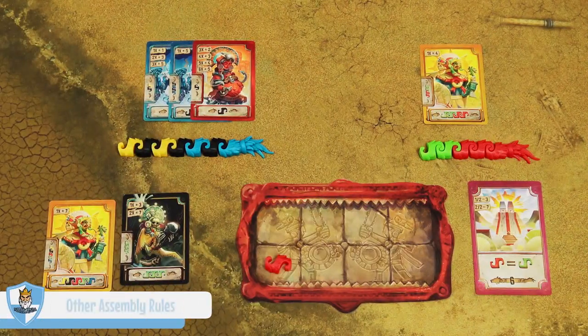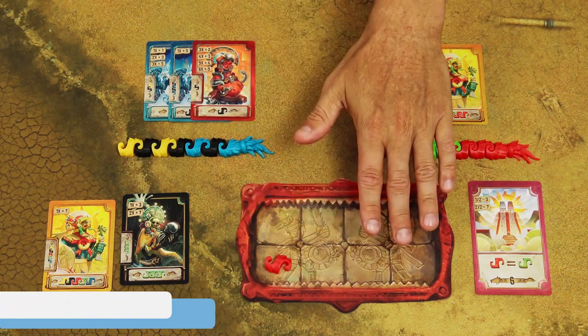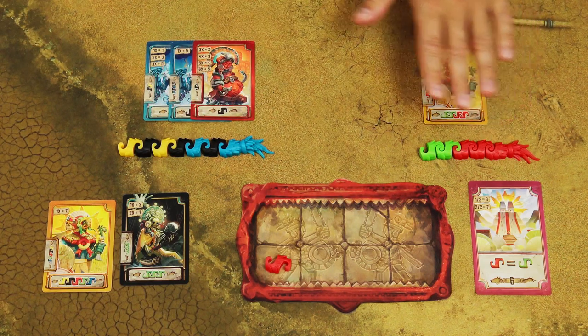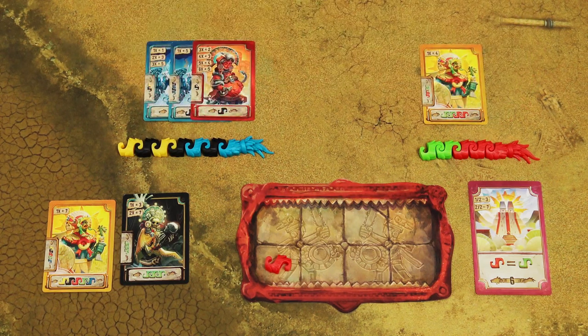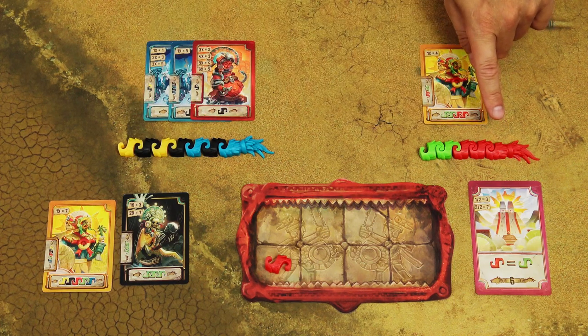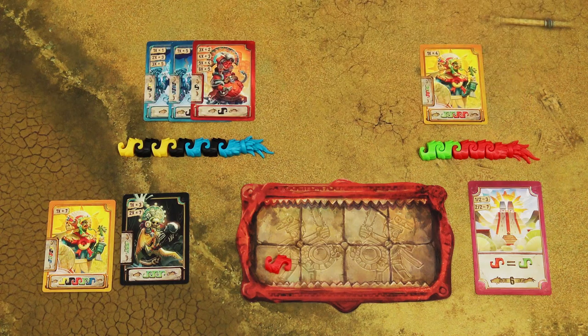When assembling a Koatl, you don't have to use all of your pieces and you don't need a full player board to start assembling. You may have a maximum of two incomplete Koatls. Once placed, Koatl pieces may not be moved, and you may never join two Koatls together.